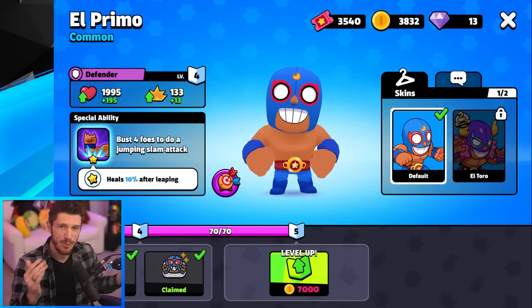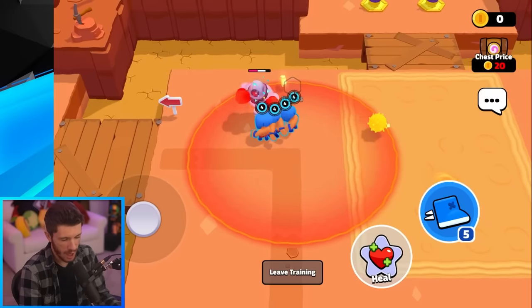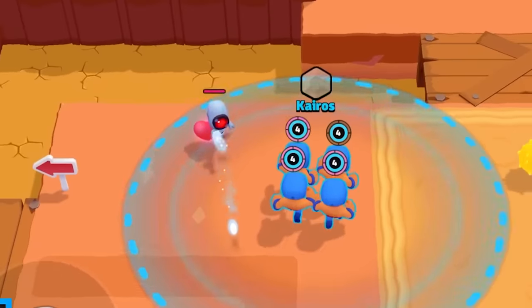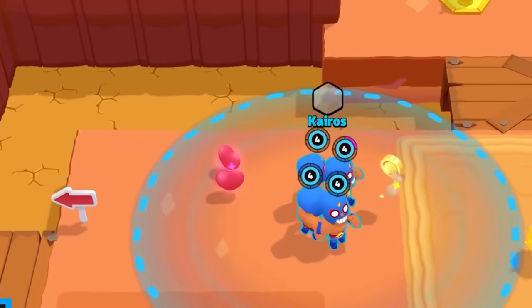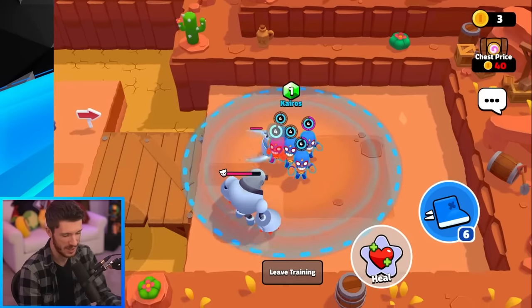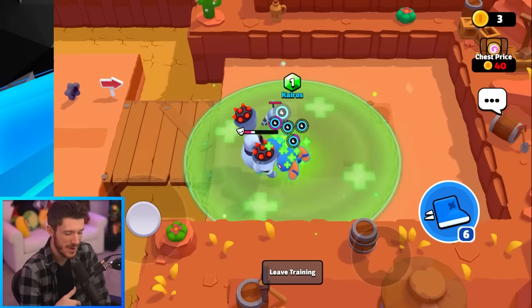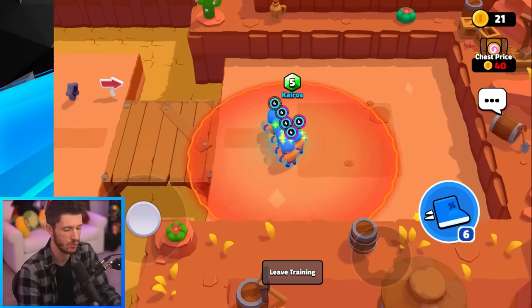Next is El Primo — after busting four foes he does a jumping slam attack. He doesn't deal a ton of damage, but he's more of a tank. Three of them charge up his super, and they just jump on enemies which actually stuns them for a bit, which is really good for chasing them down. He can jump on enemies and completely stun them — not the highest damage, but still very good especially when his super chains over and over. He's really good.